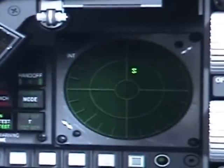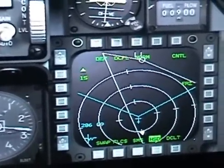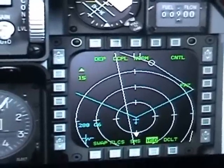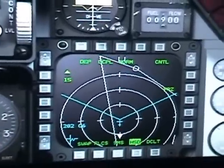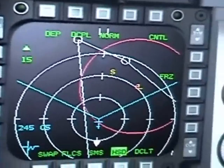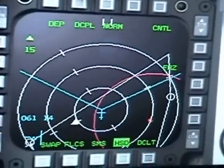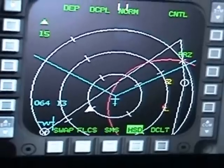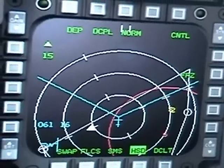Right now you have an 'S' displaying almost directly in front of you — that means there's a SAM site. We're going to use the right MFD and turn that way to see if we can get a missile launch out of this SAM site. Now you can see the ring of the SAM is red. If you get out of there, it will become yellow, meaning it's there but not currently getting a good lock on you. Those rings represent the radar range of the SAM.